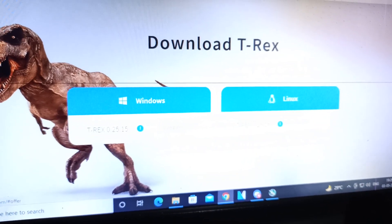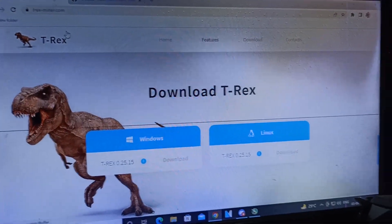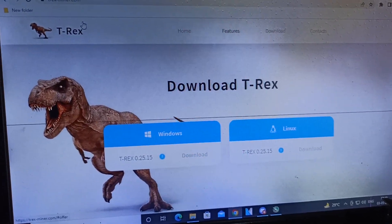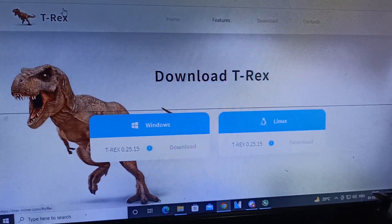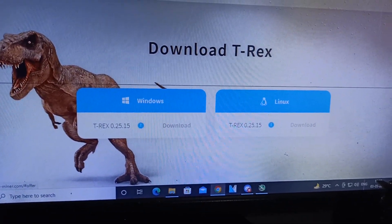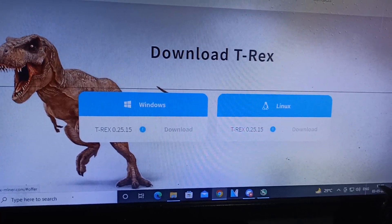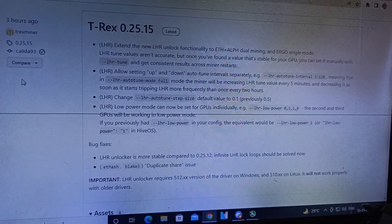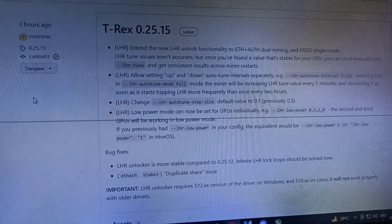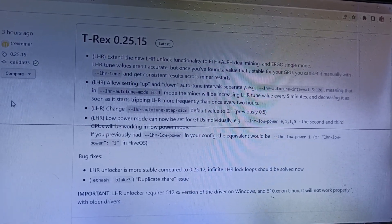On the main T-Rex Miner website, trexminer.com, they have declared and updated the new stable version 0.25.15. The GitHub page has also been updated with this new version.